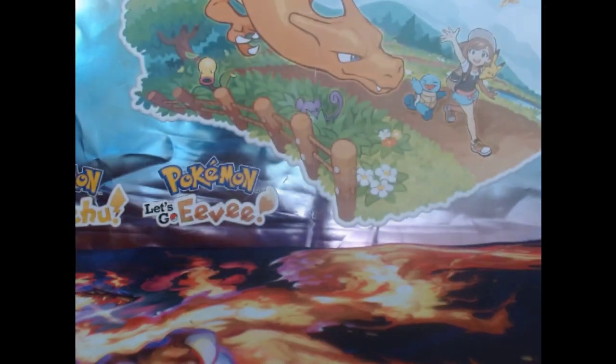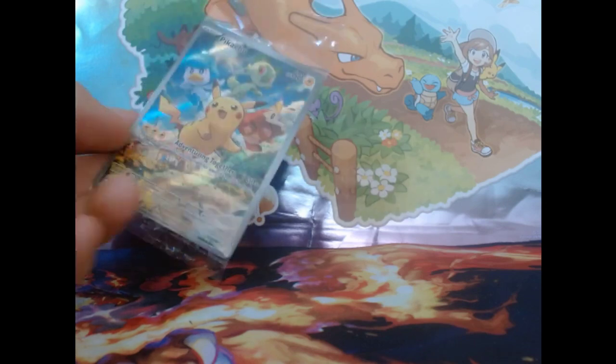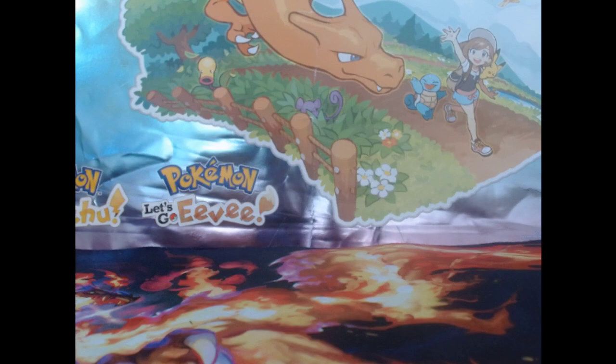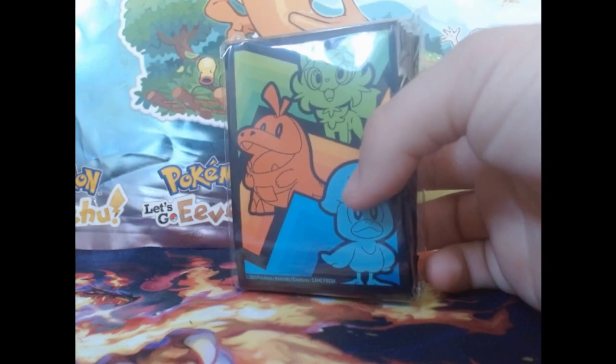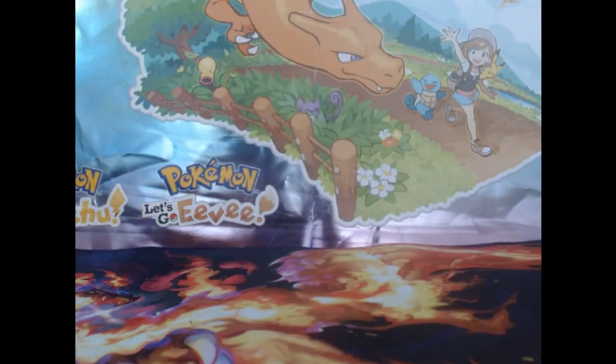That promo came with the pre-release for the game in Japan, but just Japan. And then we got nine booster packs: one Quaxly, two Ting-Lu, two Chien-Pao, two Meowscarada, two Skeledirge. I don't know if that was coincidence or intentional. We got these amazing deck sleeves — I don't know what I'd put them in, but they're amazing and I love them. Let's find out what's in the packs.